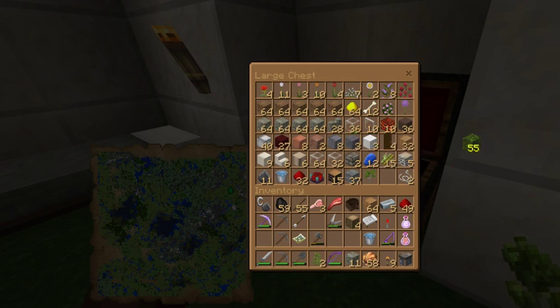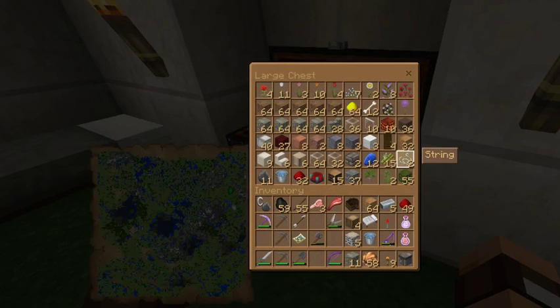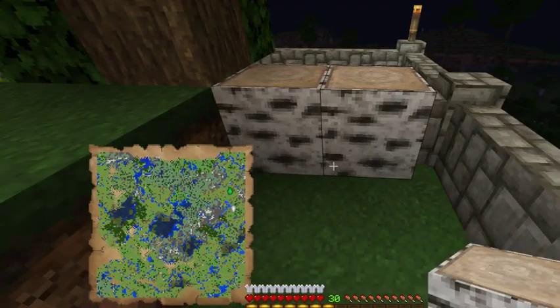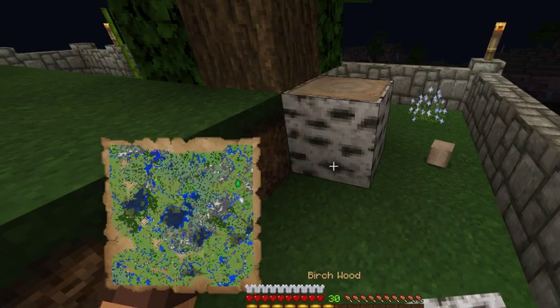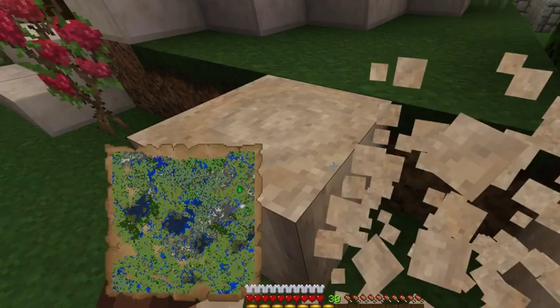Do I want to waste two ingots on shears? Sure, why not — it's not really going to make a difference in the overall amount of iron I need to collect right now. So let's get us some bushes and then we will plant ourselves a birch tree so we can start collecting birch wood to strip, because we're going to need quite a bit of it to make that bridge.